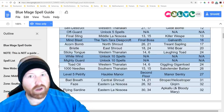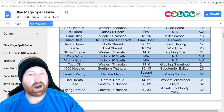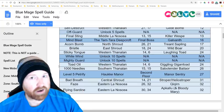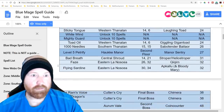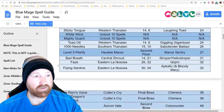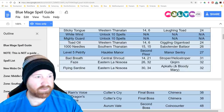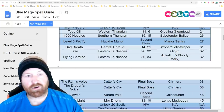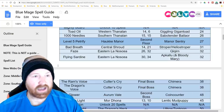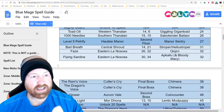The regular sabotenders only do 100 Needles, so you need this specific giant one to learn A Thousand Needles in the field. Petrify comes from Haukke Manor from the Manor Sentry on the second floor. Bad Breath from Central Shroud from the Heliodropper — you can find it around the 14,21 area.